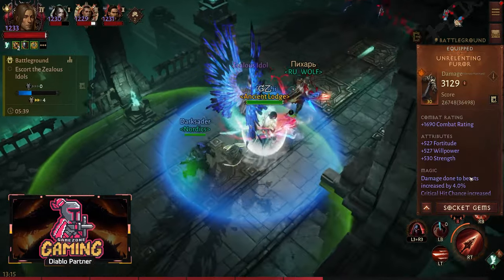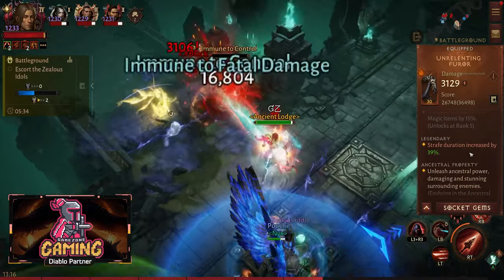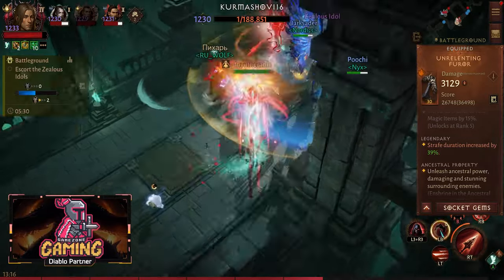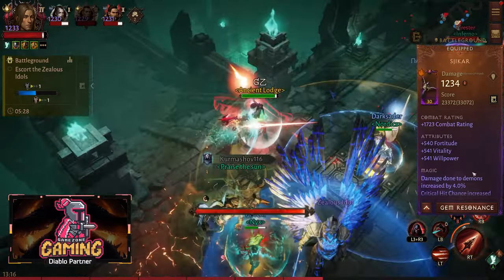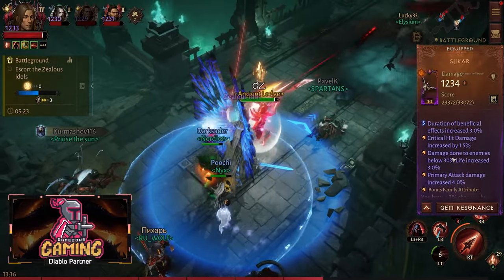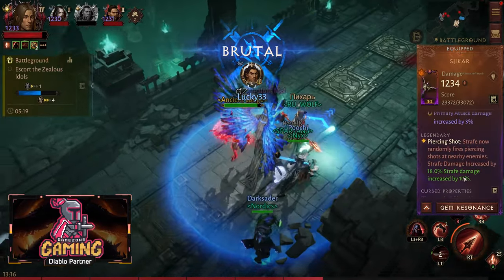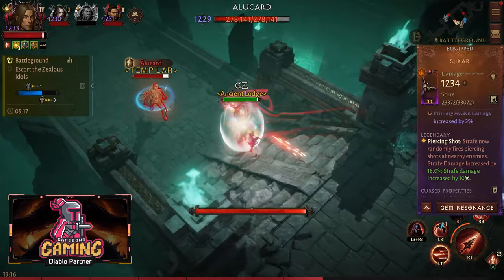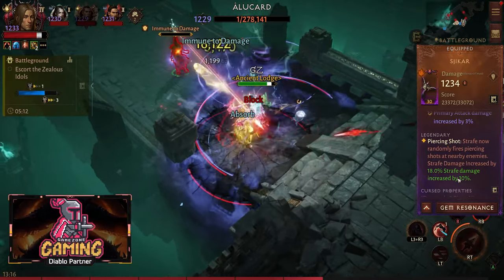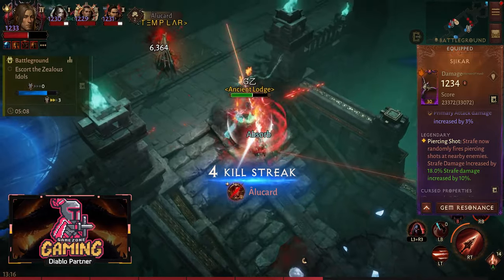I am using that with Unrelenting Fury, which increases the duration of strafe itself so I can deal more damage. I am combining that with this skill which works like a Vengeance — strafe now randomly fires piercing shots at nearby enemies and damage is increased by 18% as well.